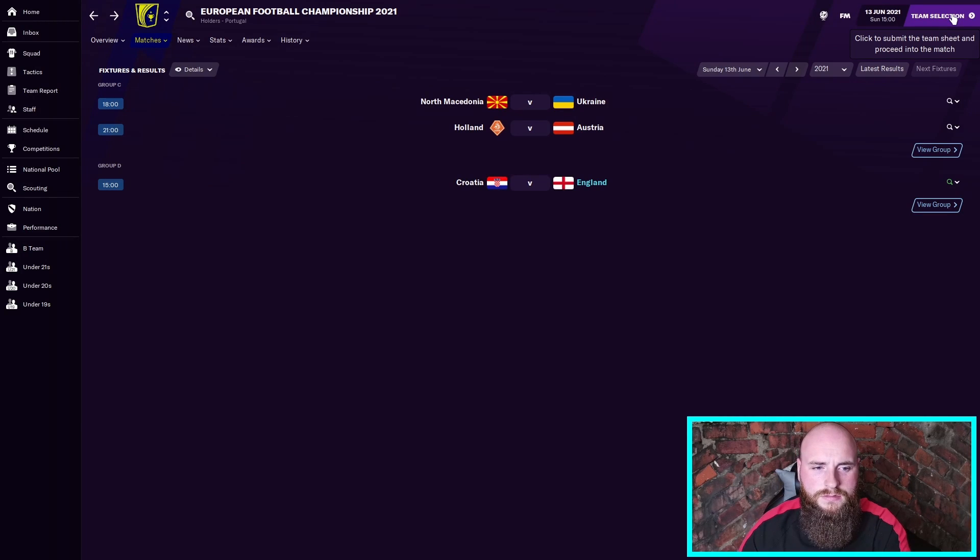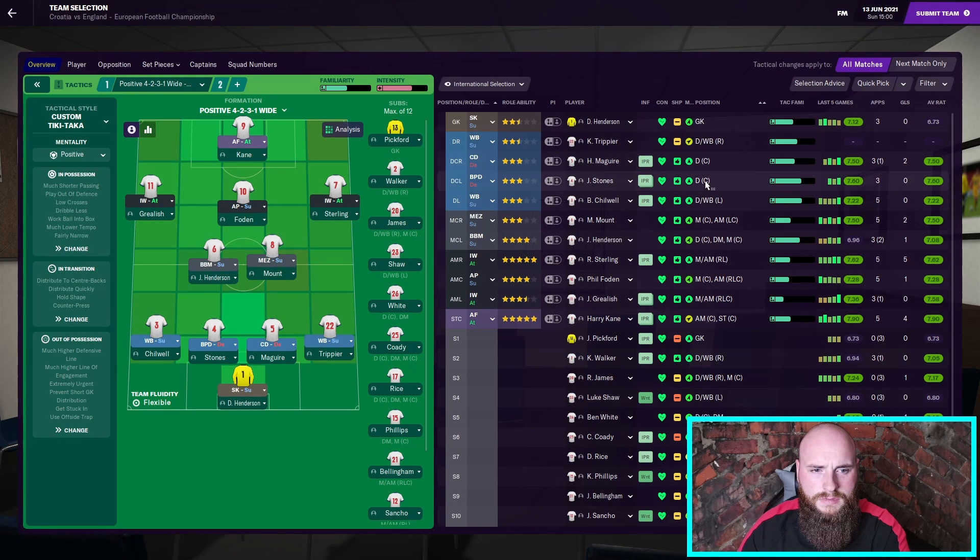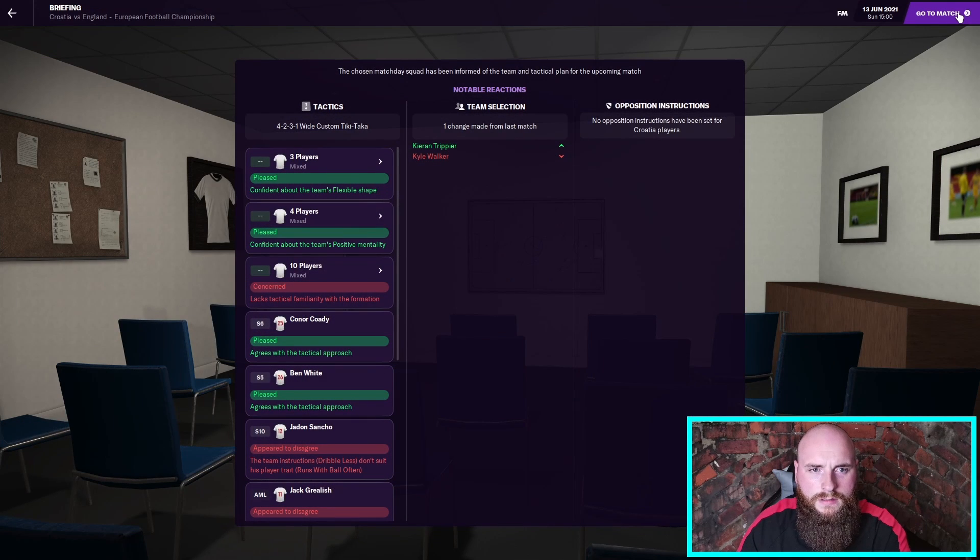Let's get straight into the team selection for the game — Croatia versus England. We've gone with Dean Henderson in goal, Kieran Trippier at right back, Harry Maguire, John Stones, Ben Chilwell. Henderson, and I've got Mount in there as the mezzala. Sterling on the right hand side, Foden pulling the strings in the middle, Grealish surely has to start this game on the left — even though I don't think Southgate will. And Harry Kane starting up top.